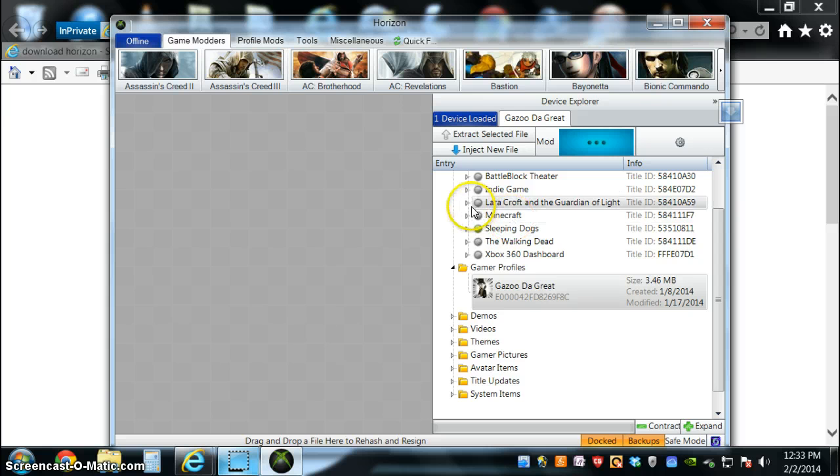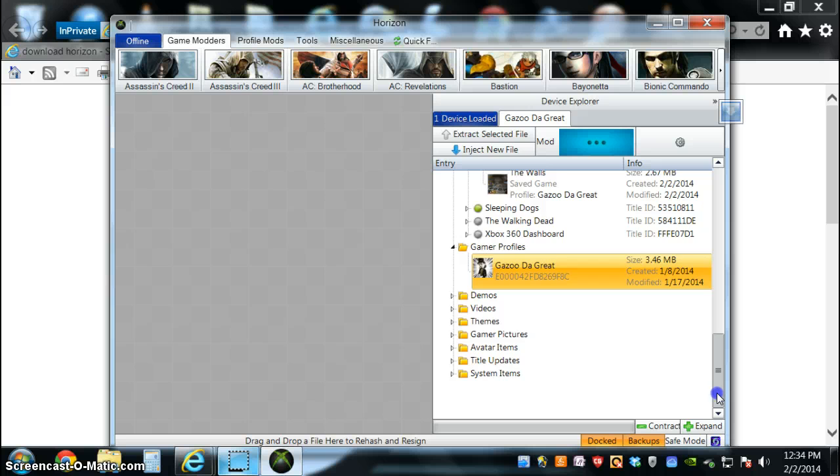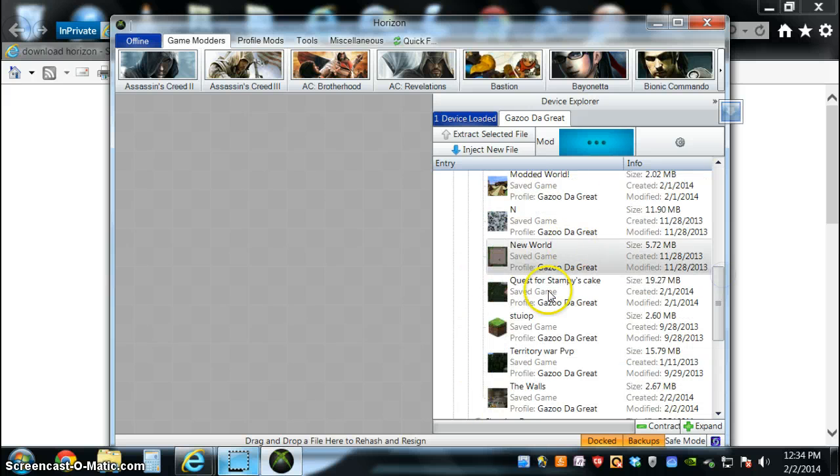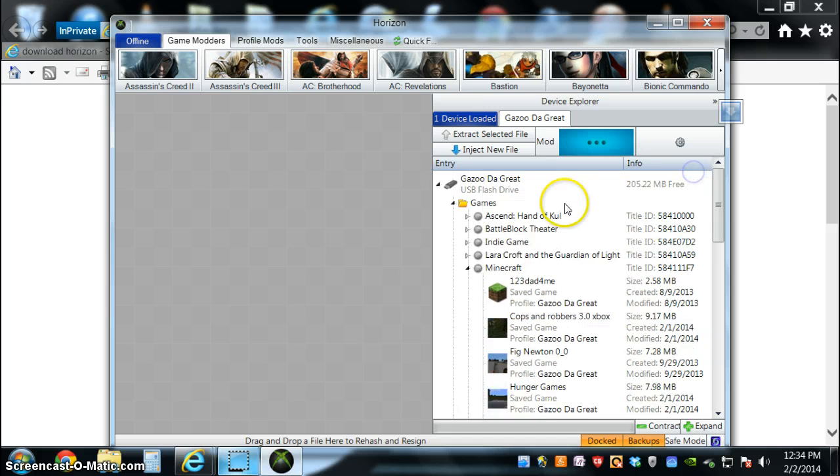So, you have Minecraft here. I already got a couple maps. I've got cops and robbers, Hunger Games, and I have a modded world with so many mods that make my game crash every time I get near it. I have an adventure map — this is one of the maps I made — and I have the walls. So, those are my maps.